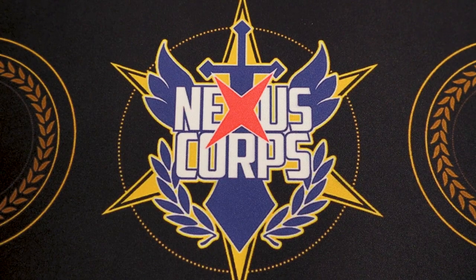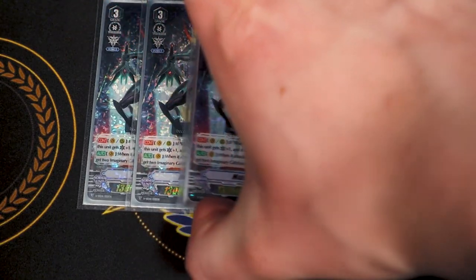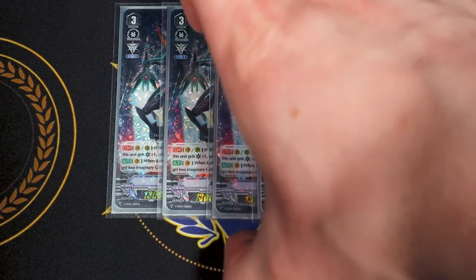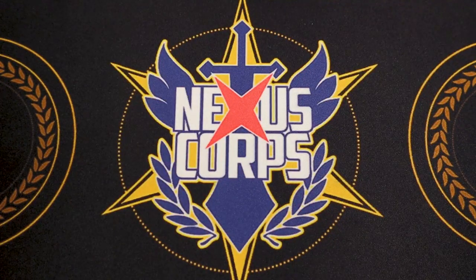Going on to grade 3s, our main ride of the whole deck is Majesty Lord Blaster, running it at 4. Majesty Lord Blaster's first skill is if you have Blaster Blade and Blaster Dark in the soul, this gets an extra crit, and if it's on the Vanguard circle, it gets 5k and an extra drive check — triple drive. The second skill is when it attacks, you put two rearguards into the soul and get two imaginary gifts. The goal is to stack gifts onto one circle to make Blaster Blade really big, or stack force markers to your front row for big numbers.